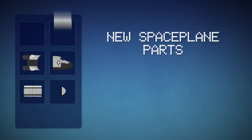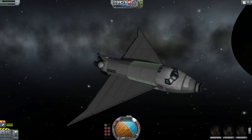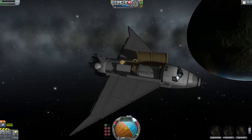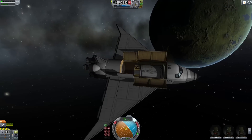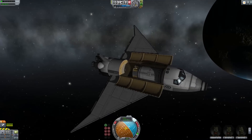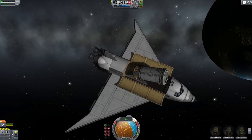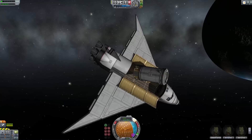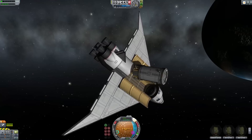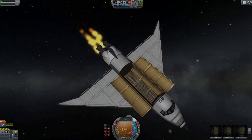3D modeler extraordinaire Parkjet has once again knocked it out of the park, this time with the MK3 parts. We'd call this an overhaul, but there weren't that many MK3 parts to begin with, so there was much less overhauling and a whole lot more adding entirely new and absolutely massive parts. These are designed for heavy lifting, can fit size 2 parts inside their cargo bays, and will end up being the workhorses for your space program. Just be careful with deployment — ow, sorry guys.